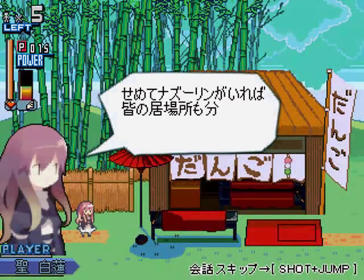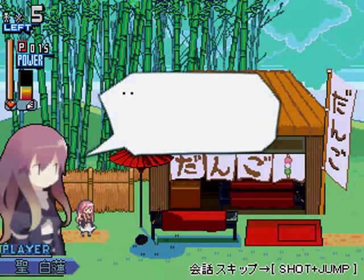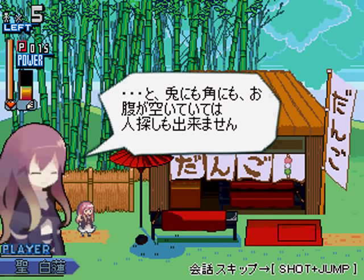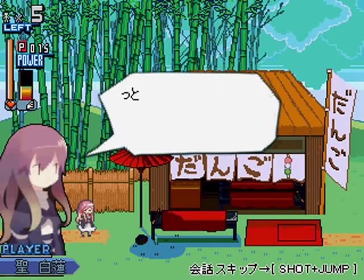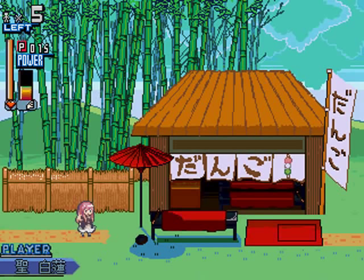Here's the first stage — looks very quiet, very calm. Our protagonist is Byakuren Hijiri, magician and final boss of Touhou 12: Undefined Fantastic Object. She is searching for Nasrin, it seems, but she's not here, so let's investigate.